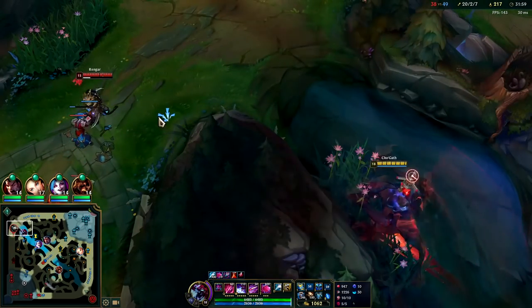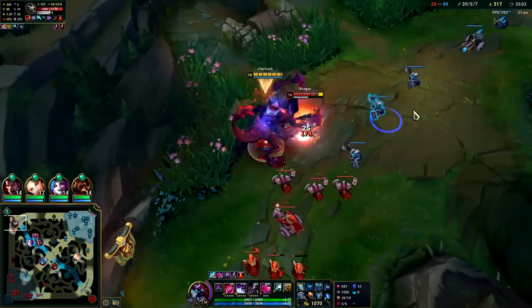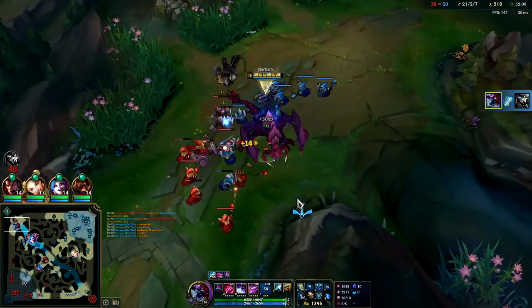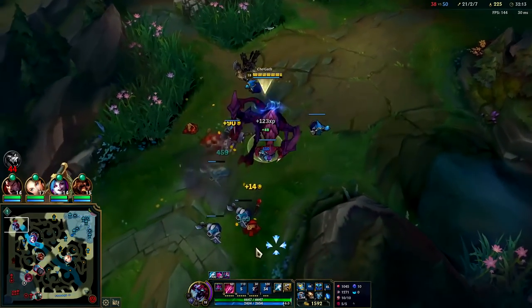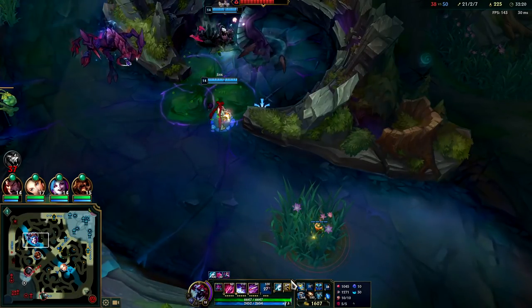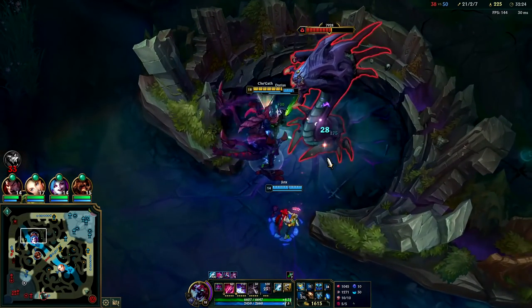Predator time — run, Rengar, run. Oh look how fast — I hit him with one auto and it said I could kill him with my R. Our R is doing 1,200 damage right now. That's so funny. I was instinctually trying to hit him with all three of my E auto slows, but it actually said I could kill him after just one.